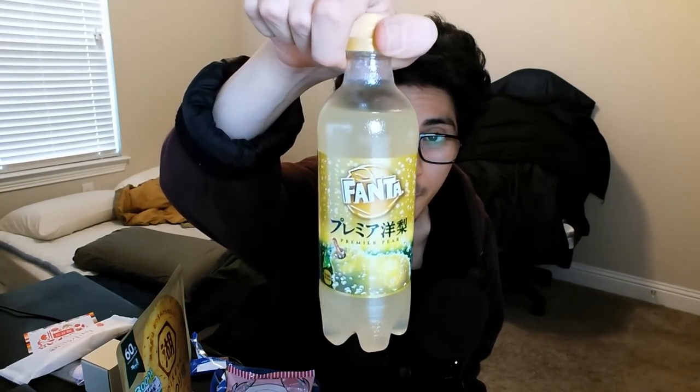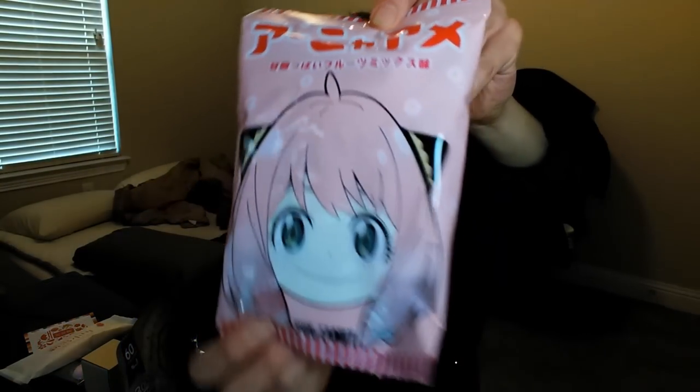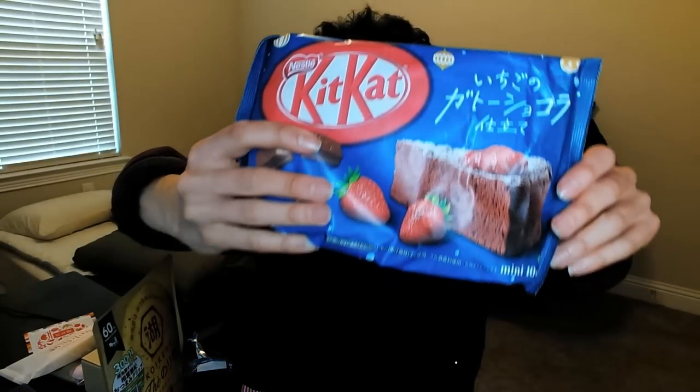Happy New Year! For Tokyo Treat we have a lot of New Year themed stuff: a Premiere Pear Fanta I've never seen before, Spy x Family Anya pink lightsabers candy, and a Koi Kia chip snack. Obviously the number one for me is Kit Kats — this is a strawberry chocolate Kit Kat. It's like if you mix strawberry and chocolate milk — that's really good.